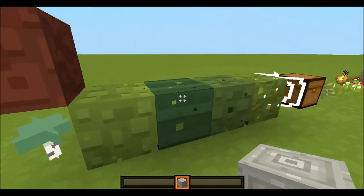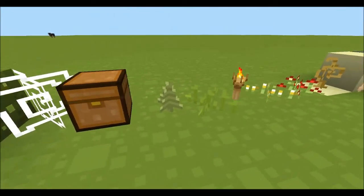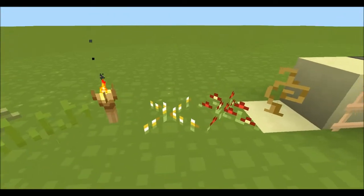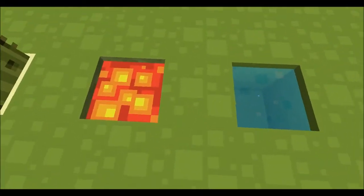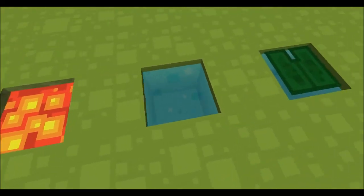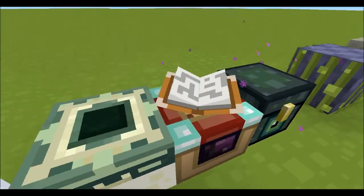Netherrack. All the leaves. Cobweb. Chest. The leaves, rose, and dandelions. Lava, which I also really love — my favorite lava. Water. Really nice water. Nice lily pad. Everything about this is really, really nice.